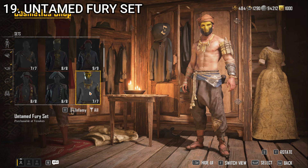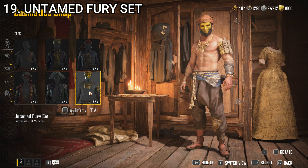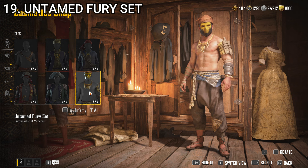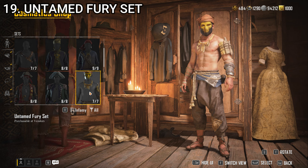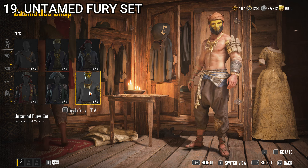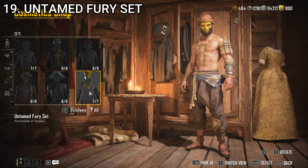At number 19, we've got the Untamed Fury set. Maybe this fits your specific aesthetic, but none of it fits mine — it looks like trash. We've got these weird wrapped sandals, patched baggy pants, a rope belt, some sticks tied to his arm, a ragged bone-looking necklace, and some sort of a weird cringe-lordy mask. I like none of these items; none of them are salvageable. I've never seen anyone wearing it in the game, so I feel like I'm not the only one that feels this way. That's number 19.